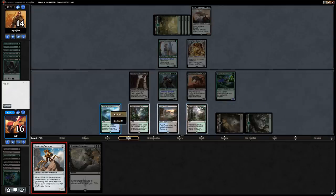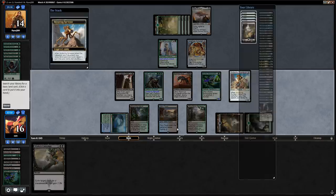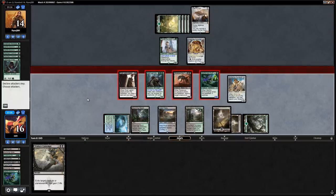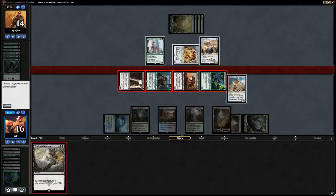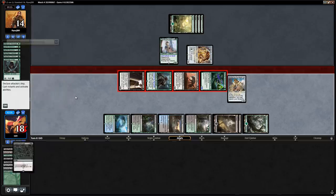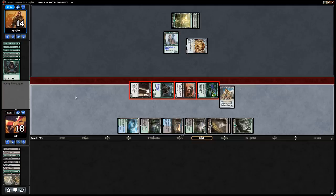Let's get a Swamp and attack with everyone. The opponent has to make the first move since they can't block with anything. As soon as they crew Heart of Kiran we can exile it with Contempt — Rona's won't be able to block — and all our creatures get through for damage. That puts the opponent on the back foot and we should be able to close out pretty easily. Opponent is at three, none of their creatures can block, and they scoop it up.